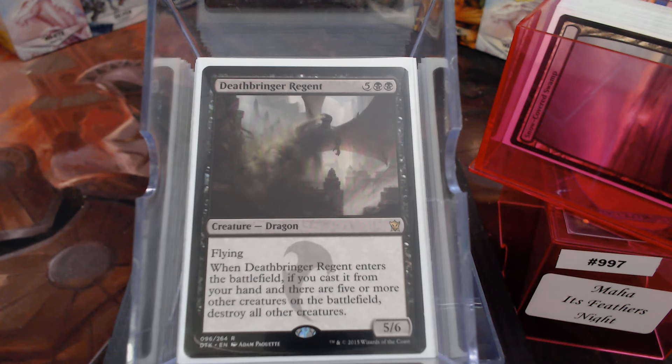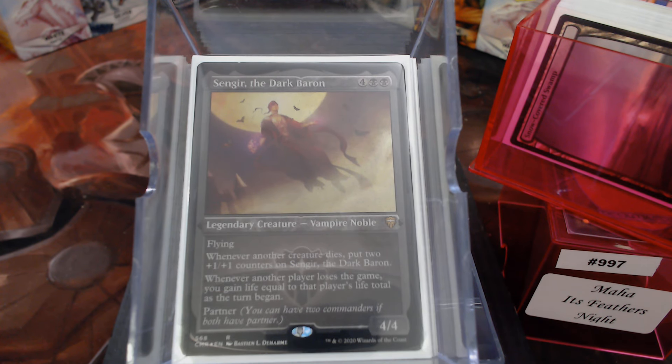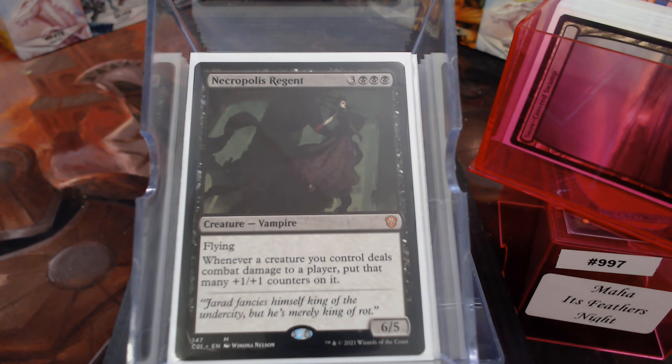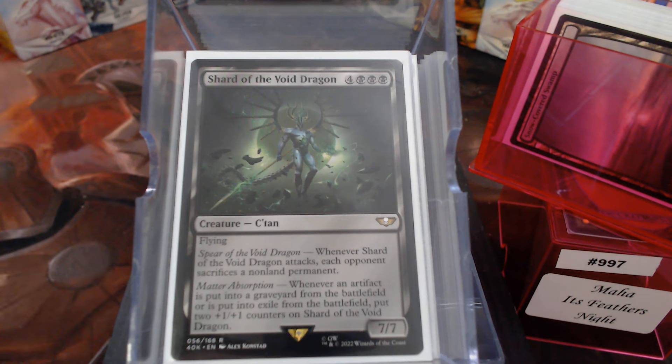Deathbringer Regent. Desecration Demon. Singer of the Dark Baron — I love this version better than the original. There's some nostalgia in the old version, but this is just a better card. Another creature dies, put two +1/+1 counters on it. Butcher of Malakir is a big old flyer. The Bone Dragon. Grave Waker — from the graveyard, gets it back. Necropolis Regent. Steel Hellkite doubles as removal — I'll pay zero to nuke all the treasures, tokens, and foods. And then a Shard of the Void Dragon — another big Warhammer flyer.